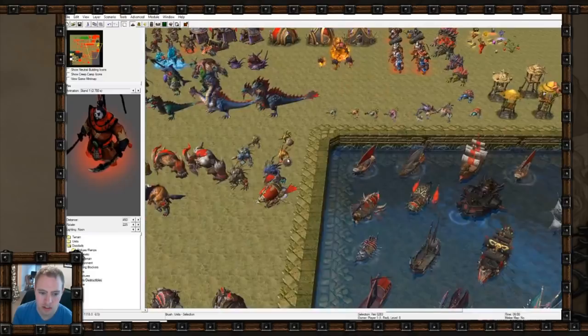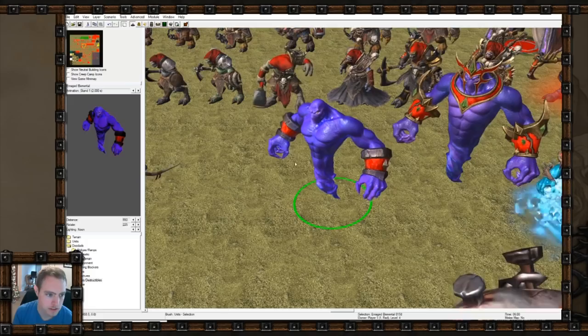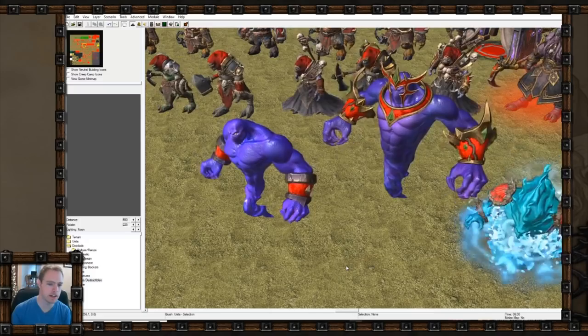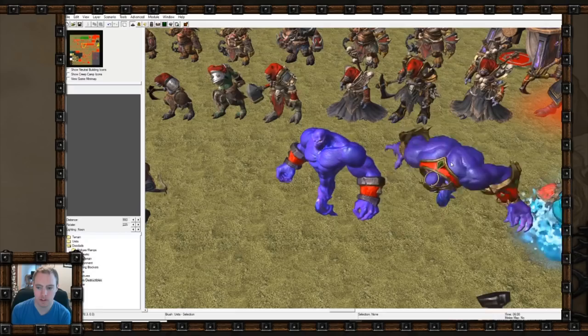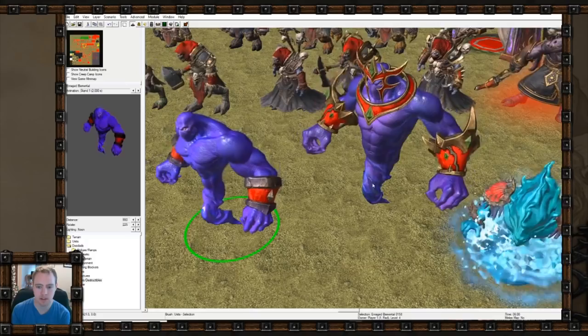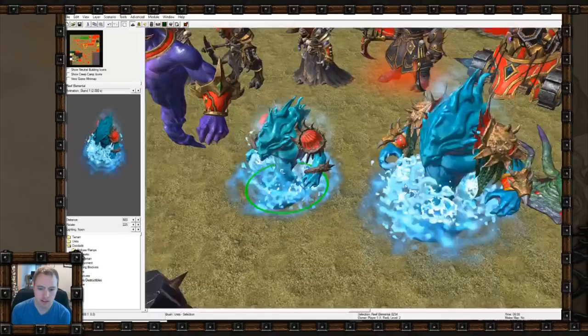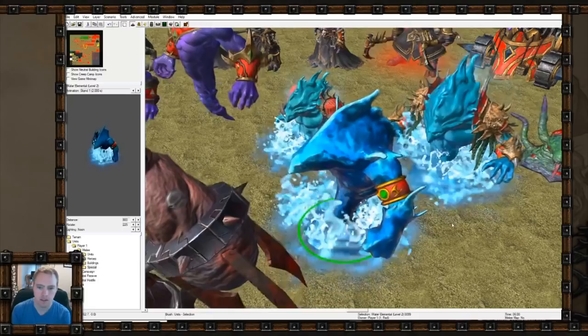Here are some Dalaran elementals. This is an enraged elemental and a berserk elemental - I can't even remember what they looked like in original Warcraft 3. I wonder why this one has a belly button. I think they look pretty cool - they could be used as voidwalkers or demons as well. The purple color fits with them being mutated from Dalaran in ruins. Here's a reef elemental and a sea elemental - they look pretty close to the human water elementals but with seaweed and coral armor.